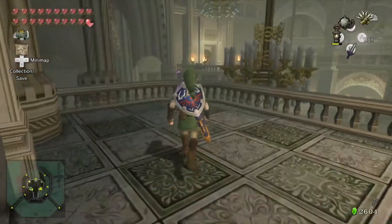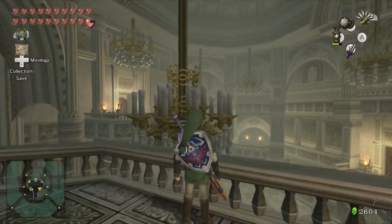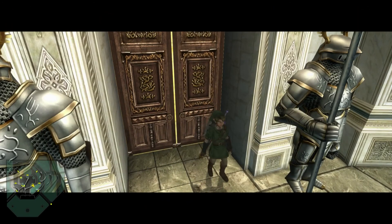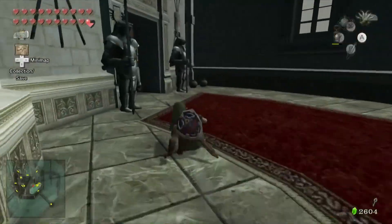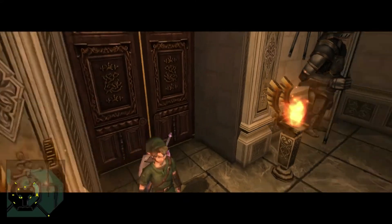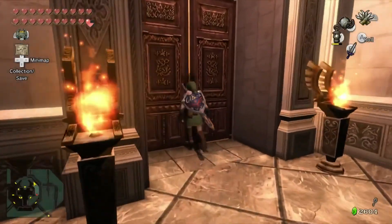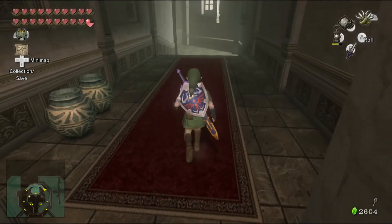If you ever need to come back to this room, you can go back up there and loop around. I find it a little bit easier to loop around this way because there are no enemies to deal with — we've already cleared it out. Like I said before, we're going to go back on the balcony later; I just want to explore the other end first, because there is a reward for clearing out both ends.